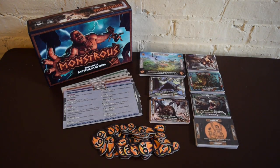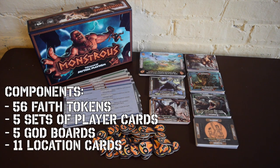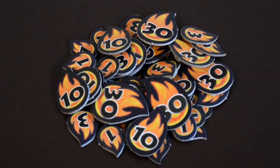In the box, players will find 56 faith tokens, 5 sets of 13 cards, 5 godboards, 11 location cards, and a rulebook. The tokens look cheap, although they feel solid and are a bit too big for the purpose they serve.